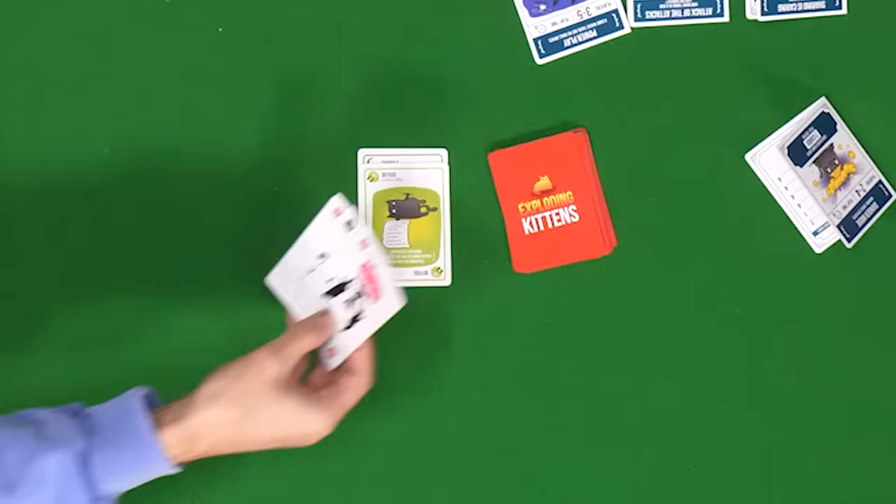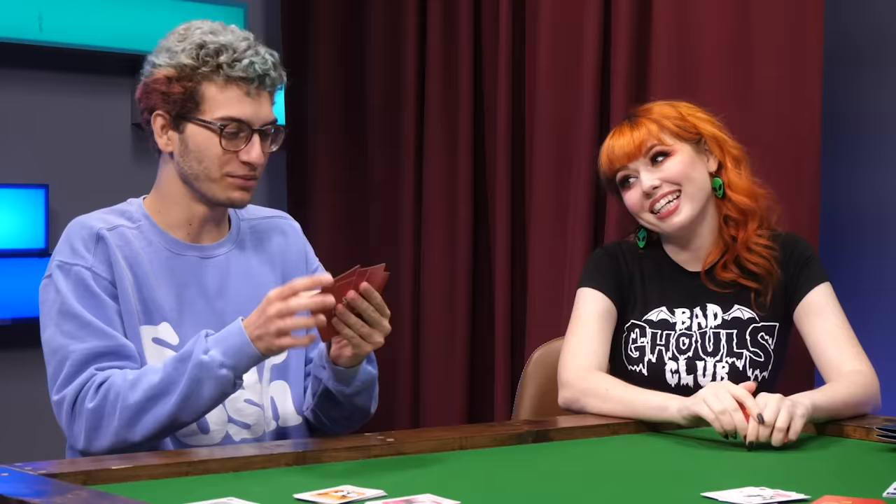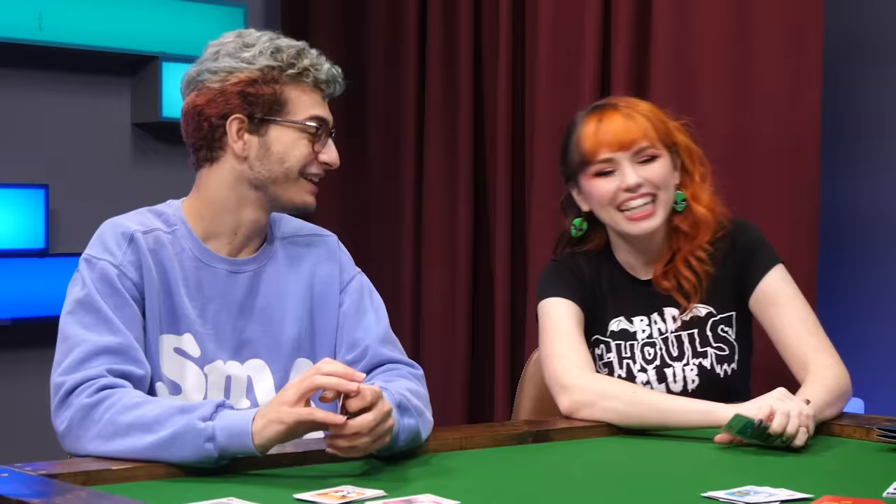I'm gonna use two feral cats and a zombie cat to make a triple. With a triple — three of a kind — you can tell someone to give you a specific card. Shane, you know what's happening. Give me your defuse. We're gonna reverse and send it back to Keith. I don't have to draw a card and I reverse to you. That's pretty messed up.